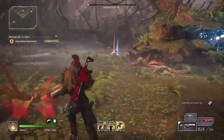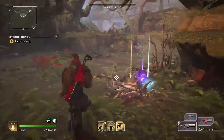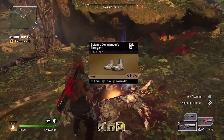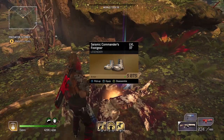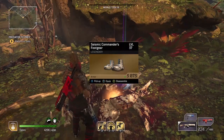Taking out a couple more adds before I can finish the quest. Then you just finish the quest, go back to the quest giver, and you can start it again. Let's see what gear I got — Seismic Commander's foot gear. This is Amber. Subscribe to my channel for more tips and tricks for Outriders.